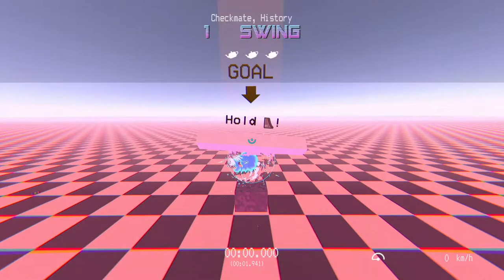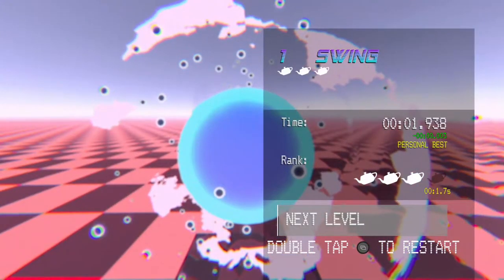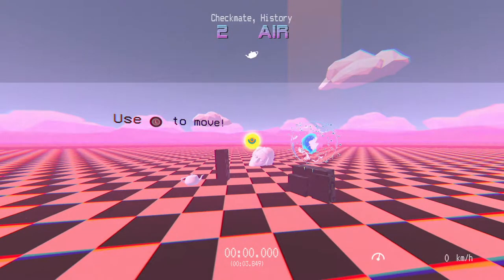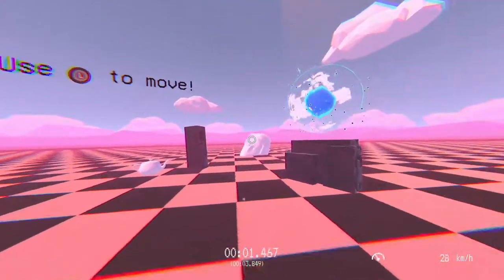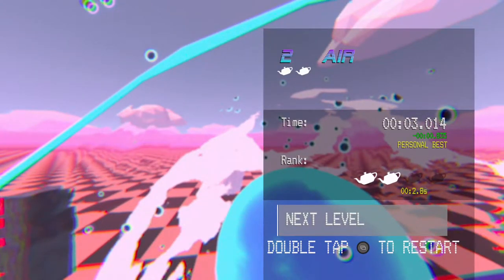So we're going to start number one — nice and easy. The right trigger is used to control and latch onto an object. Objects that you can latch onto will be highlighted with a blue reticle. As you can see, we're just going through there, let go, that's the level beat. Left stick is to move. You can also use the left stick to control the direction in which you're swinging while you're in the air.